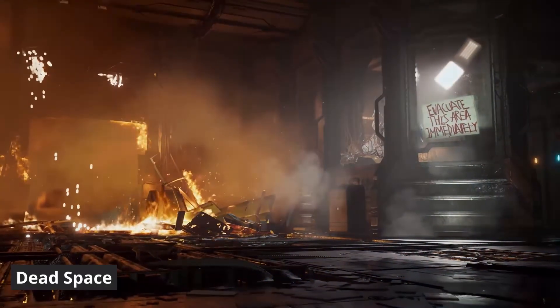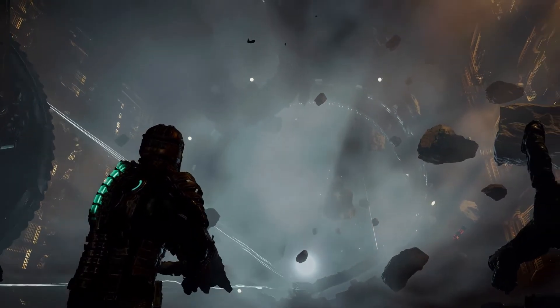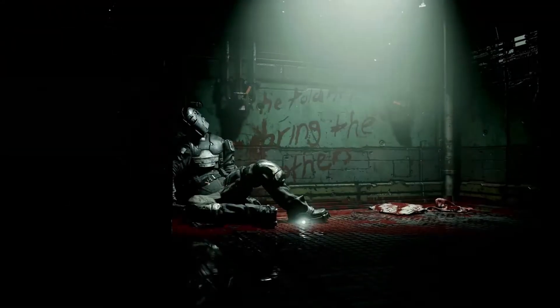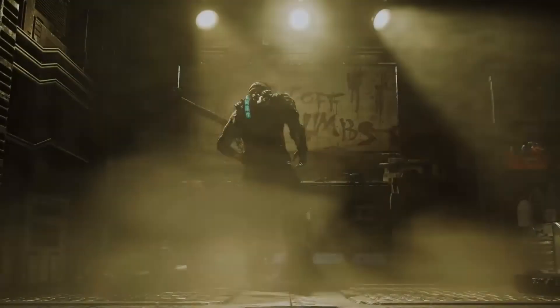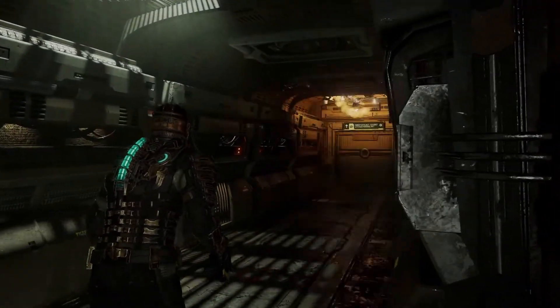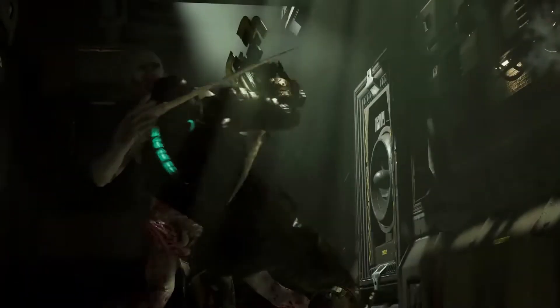Dead Space is an incredible survival horror game set on a massive mining spaceship that has gone silent out of nowhere. You step into the shoes of Isaac, an engineer dispatched to repair the ship's communication systems, only to discover that the crew has been slaughtered and transformed into abominations. With limited resources, you must navigate the labyrinthine corridors of the ship, fighting off nightmarish creatures and uncovering the truth behind the calamity. The game's atmosphere is one of its most standout features — the claustrophobic confines, coupled with dynamic lighting, deep shadows, and chilling sound design, cultivate a constant sense of dread. Enemies can emerge from vents, floor gates, or even play dead.